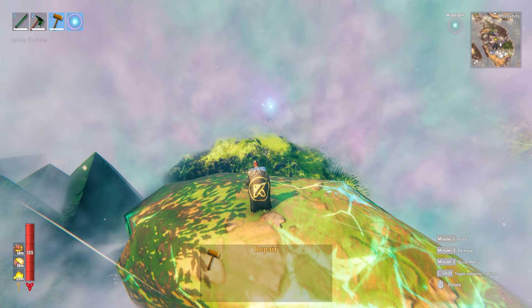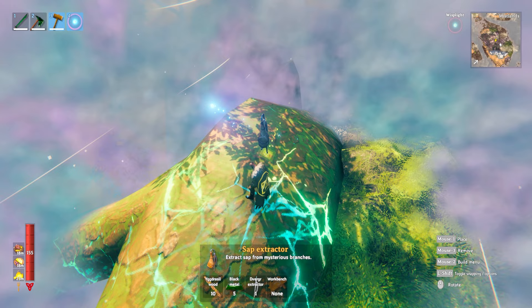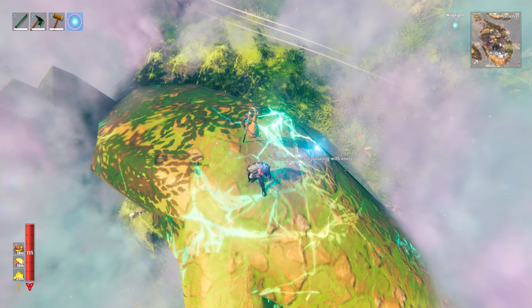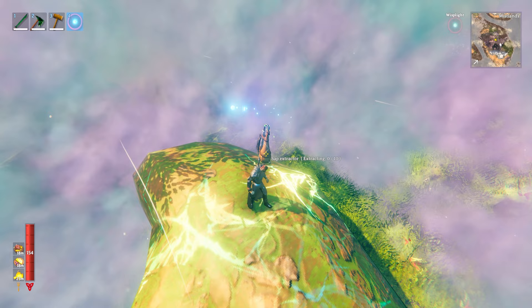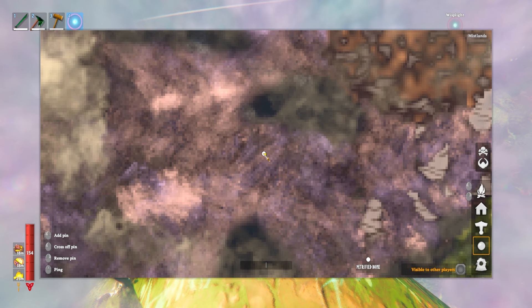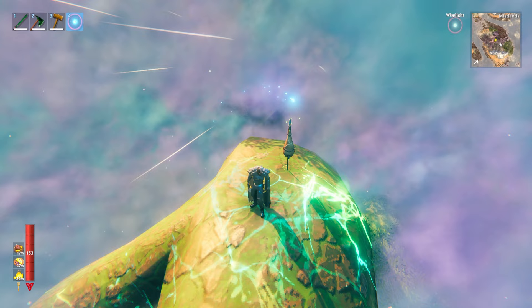Once you've unlocked the sap extractor recipe, you then want to find one of these — this is the glowing Yggdrasil wood. When you right-click to place the sap extractor, you can place it on top of this wood just like that. This ancient root is pulsing with energy and the sap extractor taps into that energy and extracts sap over time. While it's extracting, make a note of where it is on the map, because to get fully into magic we're also going to need to find dungeons.